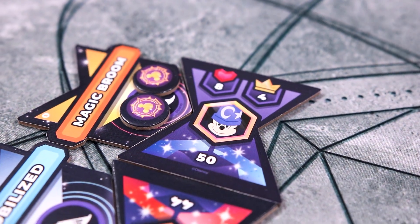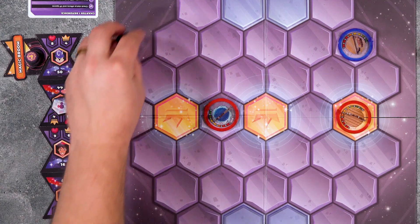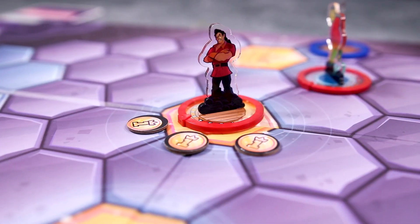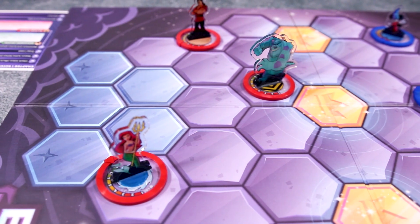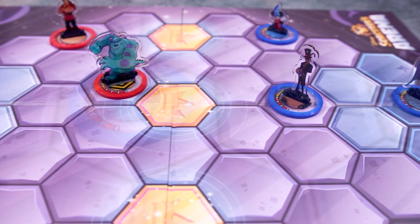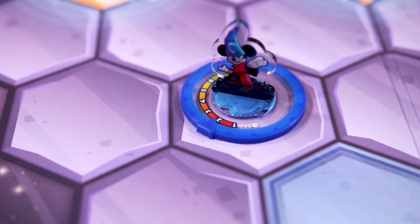Each time a player knocks out a rival character by removing their health to zero, they score points shown on that character's turn order tile. If a character begins their turn in one of the three victory point spaces, they also score a point. Players will take turns in turn order activating their characters, moving and attacking, and once a player has reached 20 points or run out of cards to draw, the last round is triggered and after the final round the player with the most points wins.